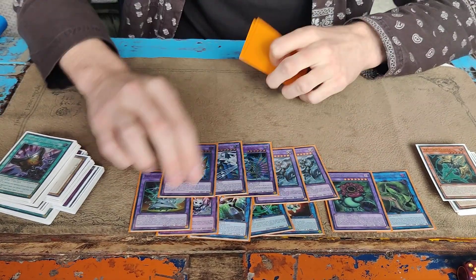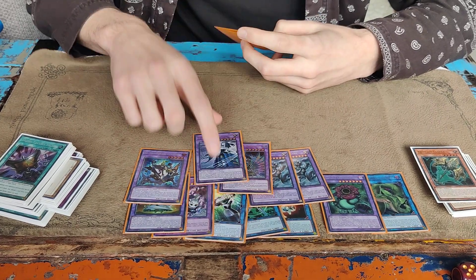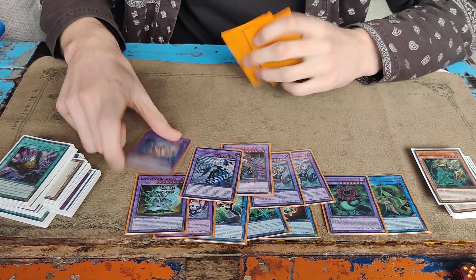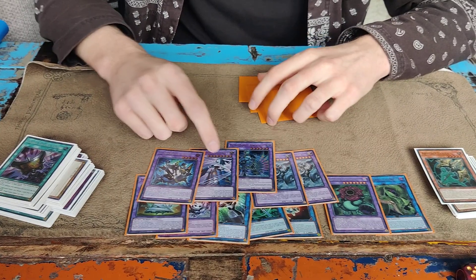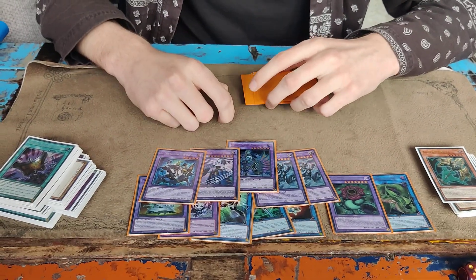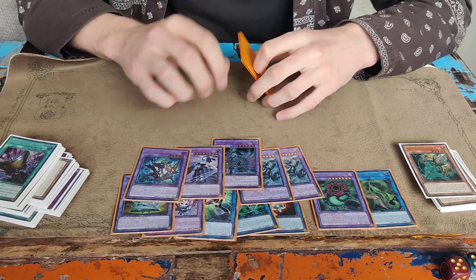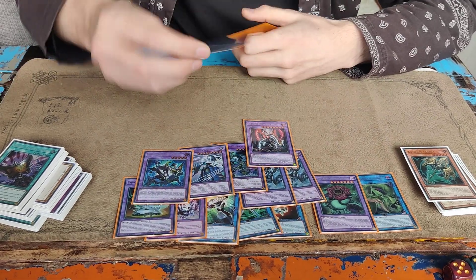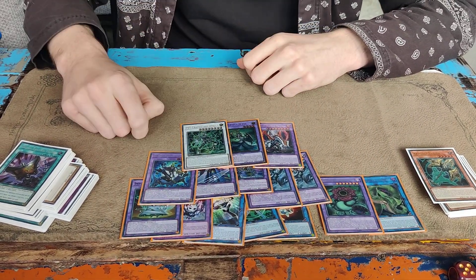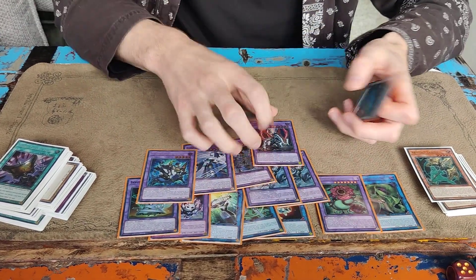Then Shaddoll monsters — I don't think this needs any explanation. Construct comes up when you do the play without Nadir Servant: you can do Shaddoll Fusion, summon Construct, send Schism, link it away for Granguignol. That's basically why it's there. And the final three cards are Maximus targets: Tazenkad, Antis, and Omega. Omega is of course also for the Gamma in main.